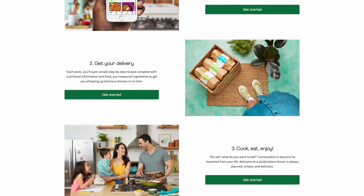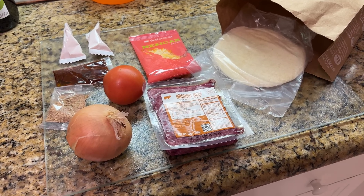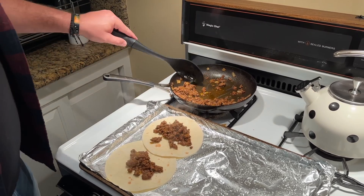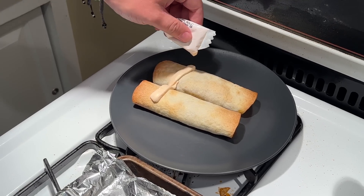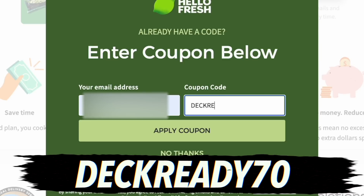Everything comes right to your door so you can skip the grocery store and a ton of the prep time. After a busy day in the studio, I cooked the Beef Flauta Supreme and was honestly shocked at how easy it was and how quickly I got dinner prepared. Usually on shoot days I stop for takeout, which gets expensive quick, so this was a much better option. Go to HelloFresh.com and use code DECKREADY70 at checkout for 70% off and free shipping.